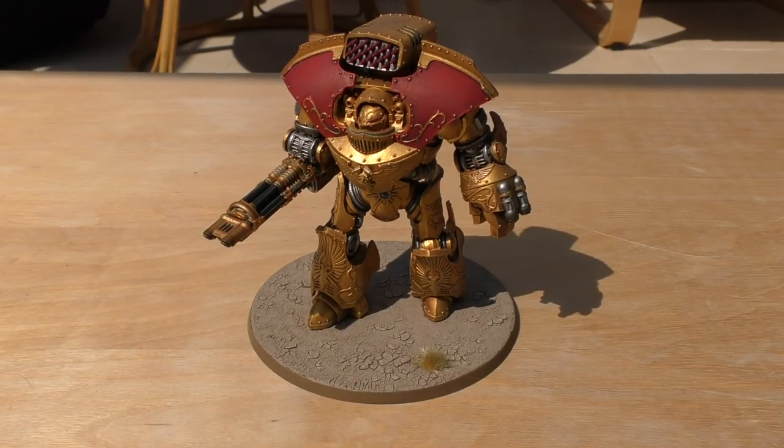Hello and welcome to my Warhammer 40,000 rules review of the Legio Custodes Telemon Heavy Dreadnought — the largest dreadnought that Games Workshop or Forgeworld produce. One of these will set you back £72 in the loadout that you see there. Alternatively, you can buy the weapons separately: £13 for the Arachnus Storm Cannon, £13 for the Saestus, and £13 for the Iliastus Accelerator Culverin.